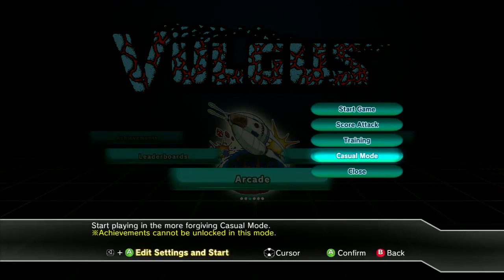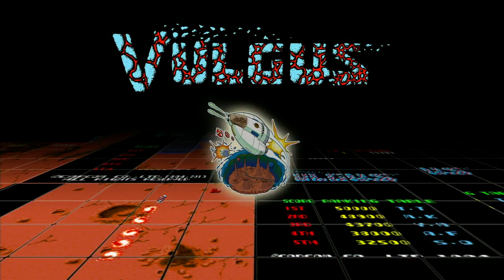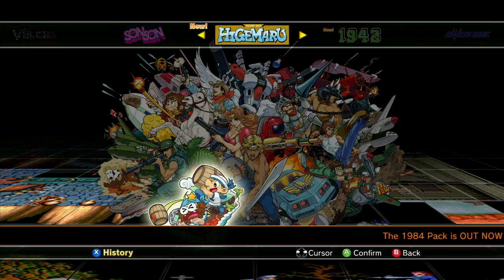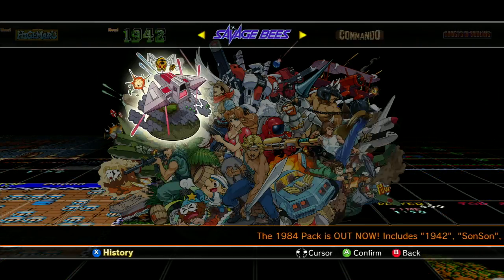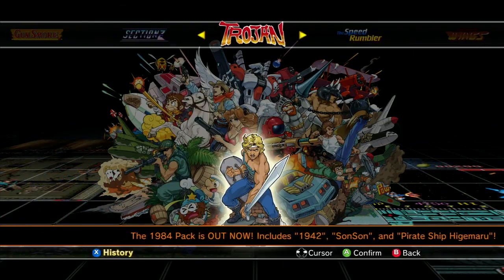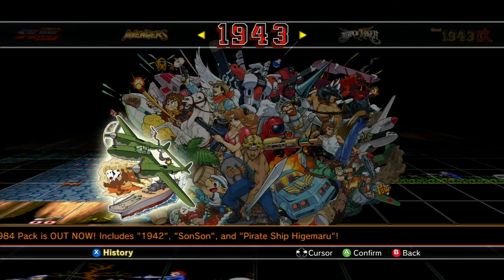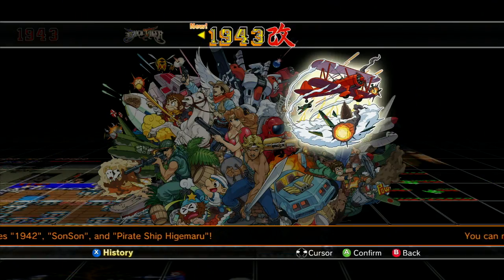How are the achievements split up in all this stuff? They've got two per game. I assume you get them on the bonus games too? I don't know. The games in this collection include Savage Bees, Gunsmoke, Section Z, Trojan, Legendary Wings, Sidearms, Avengers, 1943, Black Tiger, and 1943 Kai. Trojan's a good game.